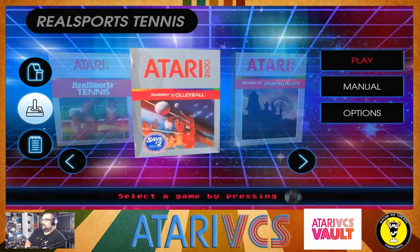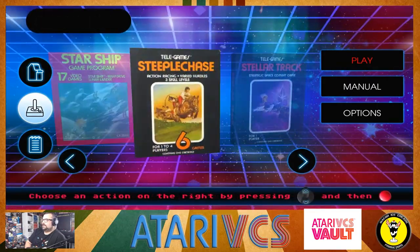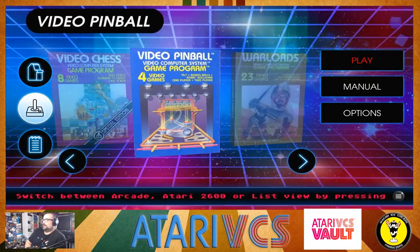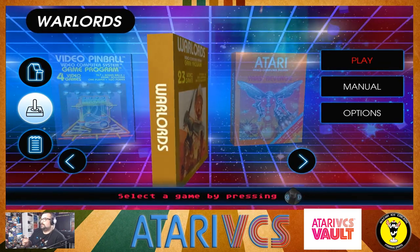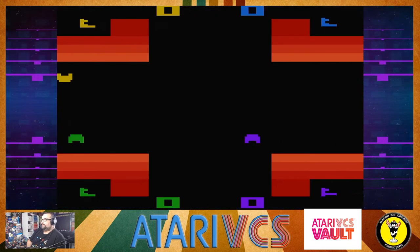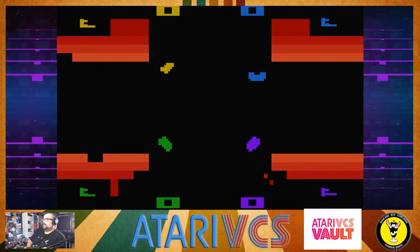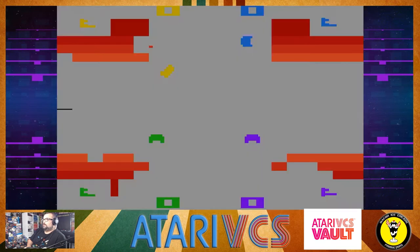Quadrun. Real sports games. Anything else that's interesting to me. I mean you can play a whole bunch of these games for hours and hours. Here, let's do the test — let's do the test. Warlords. So you can absolutely use the twist knob as the paddle.